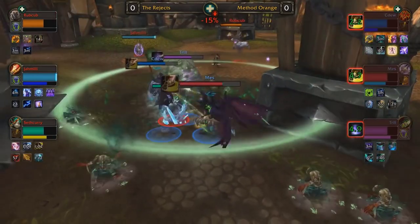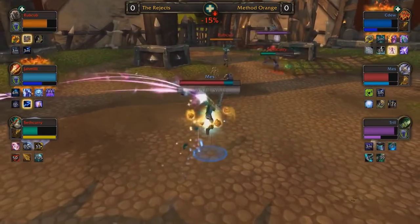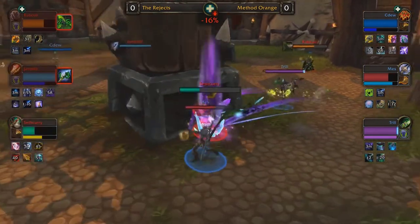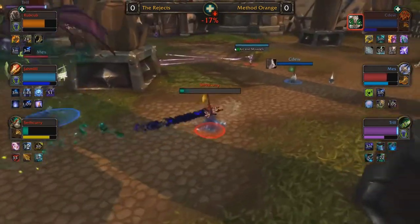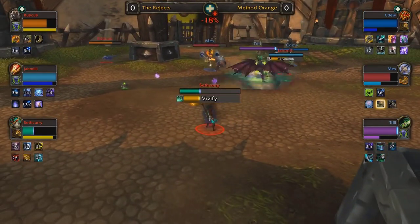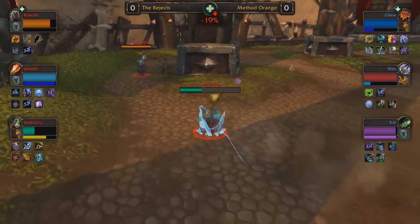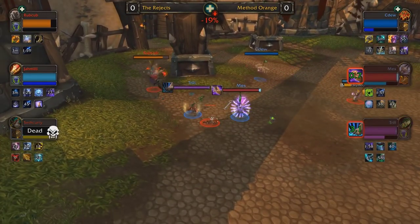All three major defensive cooldowns for Method Orange — Trinket, Spirit Link Totem — blown in one attack. A bit of a panic there; they overused them just a little. Seth Curry now in a very vulnerable position: no Touch of Karma, no Diffuse Magic, nothing. If they can stay on target, Rubcub gets gripped behind the pillar. If Mez and Trill can connect, Seth Curry ultimately goes down — he'll have to kite beautifully to survive. He ports into the midfield, Rubcub sitting down for a drink — such a risky maneuver. Seth Curry gets interrupted, still kiting away with Fists of Fury parry — but it's so difficult to get away from a Death Knight and a Demon Hunter. Method Orange claims game number one.